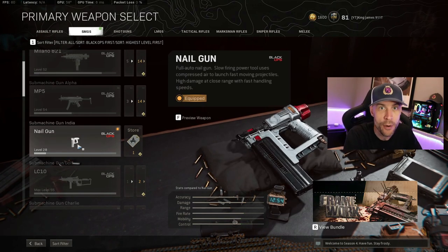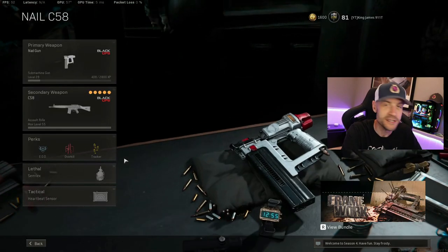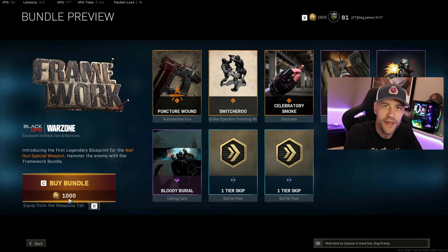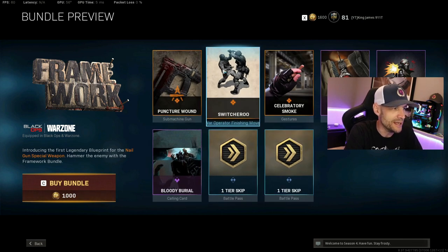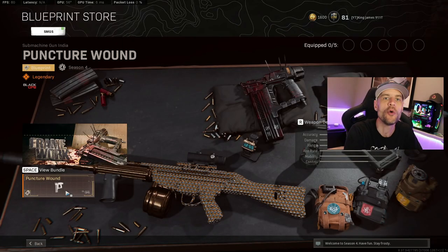They've done that with pistols before — they don't want Ghost to be too easy to get. The thing about the nail gun is there's no customization whatsoever. There's no loadout for it. The only thing you can do is put a camo on it and add stickers and a charm, but there's no reticle option. If you don't want to unlock it, you can always buy the blueprint — it's not super expensive, just 1,000 Call of Duty Points. You get a couple of battle pass tiers and finishing moves too, so it's not a terrible value.